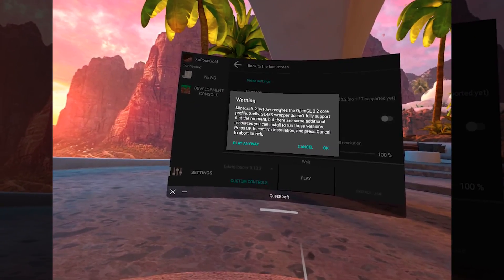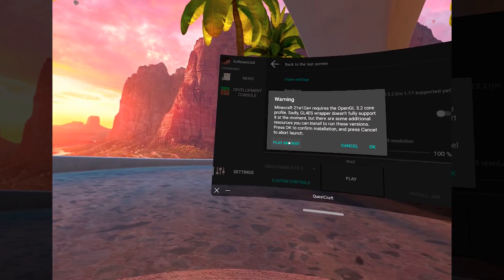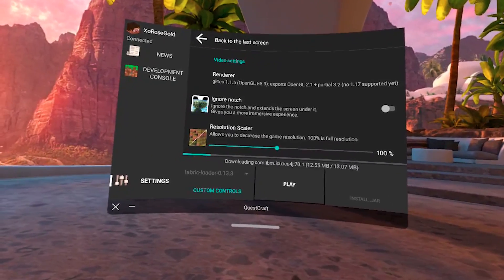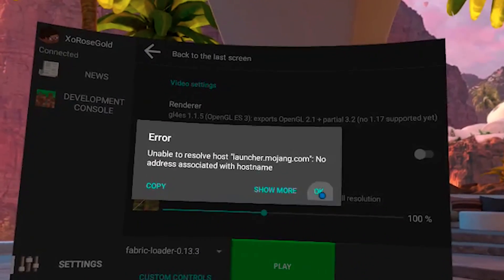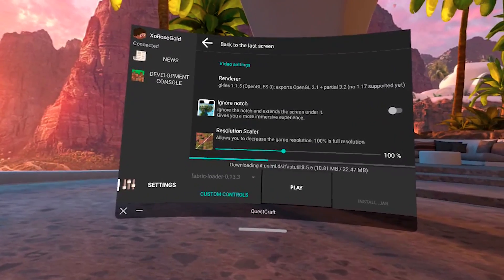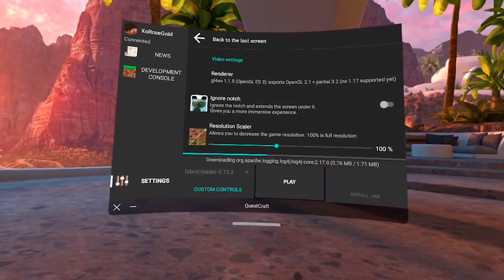When this warning pops up, we're always going to hit play anyway every time we launch. Your game should start loading right away, but if you get this pop-up or your headset is acting laggy, close the game and restart your headset. Also check my pinned comment in case there are any extra issues. You'll get three little dots on the screen — just sit and let them continue. Mine took about one to two minutes, but you're just going to have to be patient.